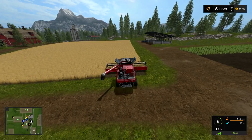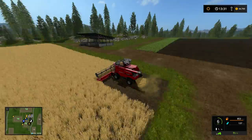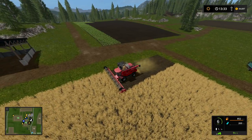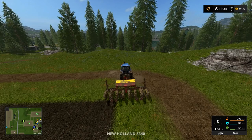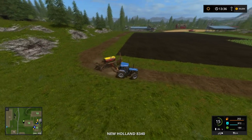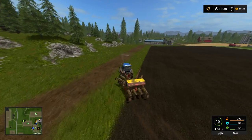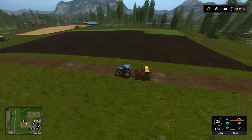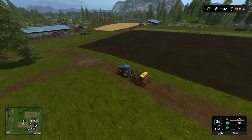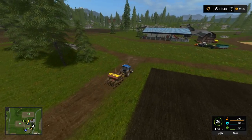So we can buy field 19 and turn it to grass, or we can turn field 14 to grass once we have the sunflowers done, and then buy field 19 for more crops. The reason I would do that is so we can hire workers and get a lot of grass at one time — hay and stuff. And it's really good for silage bales, which actually make quite a bit of money.